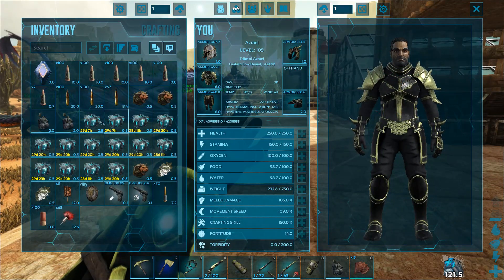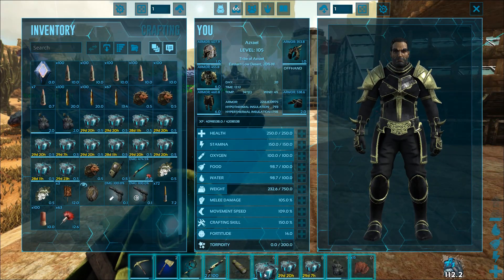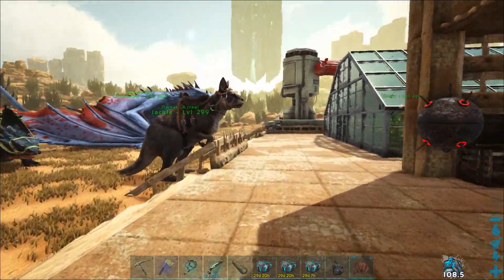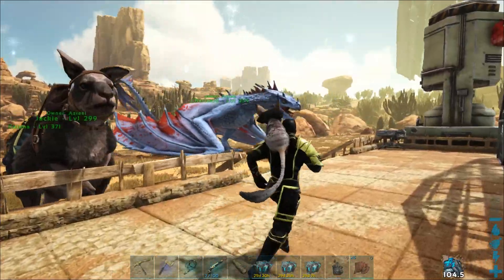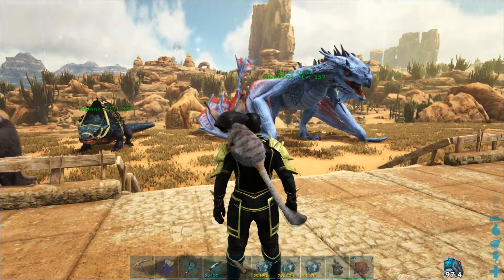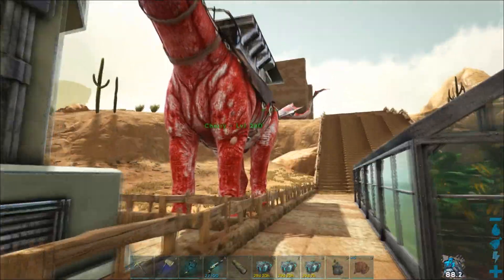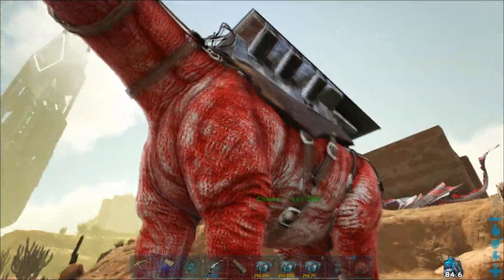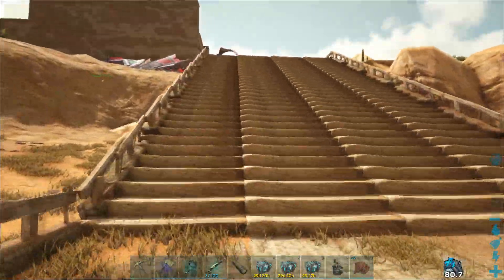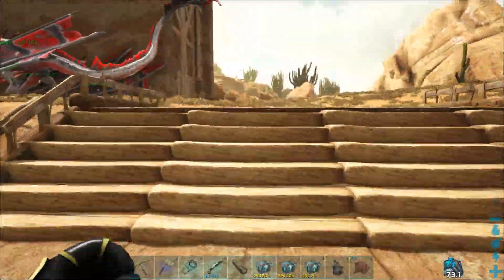I got a couple cryopods here that I brought from the island, so we're gonna do the dry runs first. I don't know who to take though. I think I will leave Charizard here — he was really reliable and helped me out a lot on missions. I'm gonna keep him here. But we're gonna start with our wyverns first because yeah, we want one of each.